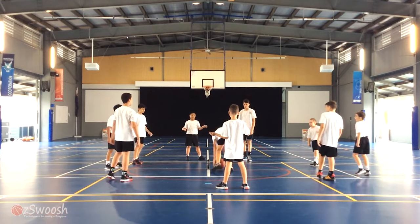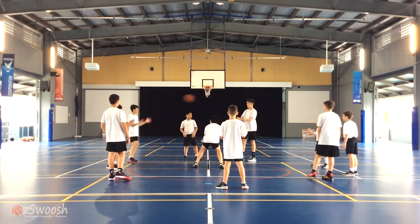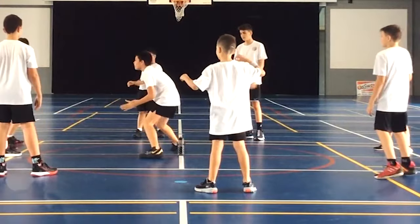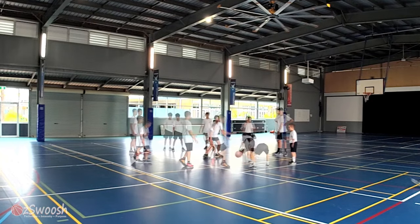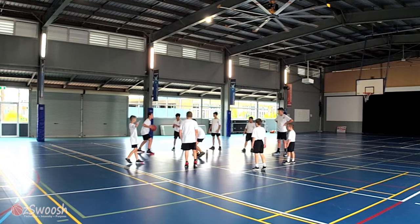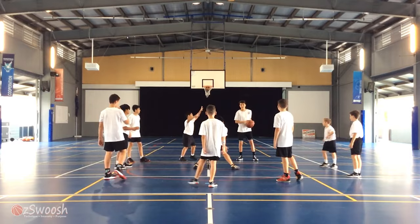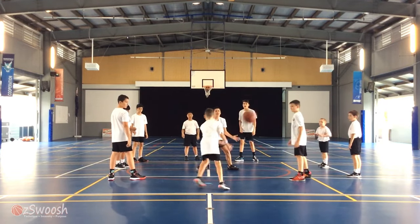In this game, players surround a Jedi who's defending an object. The goal of the game is for the players on the perimeter to work together to try to knock over the object being defended by the Jedi. The Jedi should not kick the ball but may use their arms and lower legs to stop the ball from hitting the object. They cannot lift their foot off the ground to deflect the ball.